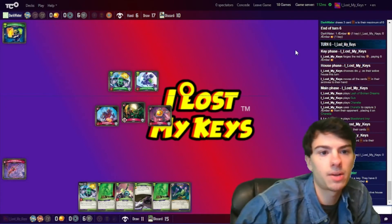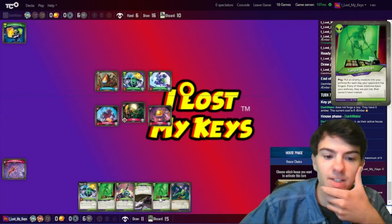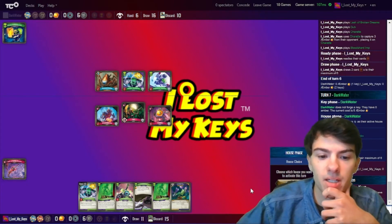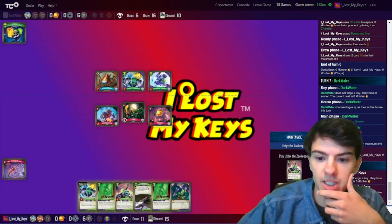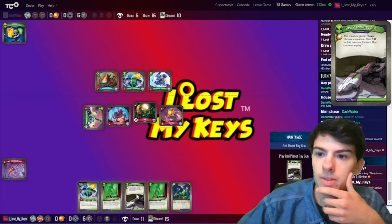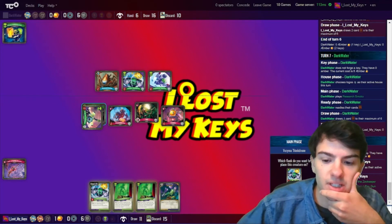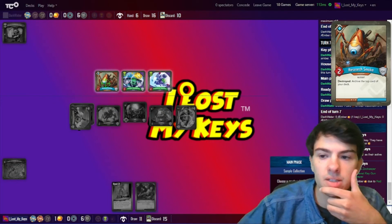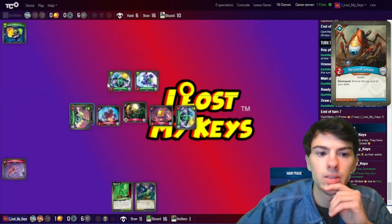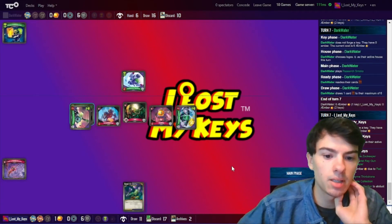They decide to choose Logos as their active house and they're playing Research Smoko — and that is it. I can archive a lot of their stuff now. So let's go Mars. I'm gonna play the Zookeeper on the left, Red Planet Raygun on Zookeeper, Vizima Think Drone on the right, and my first Sample Collection — let's archive Smoko. And my second Sample Collection — we're gonna get rid of Vizima. That'll be my turn.